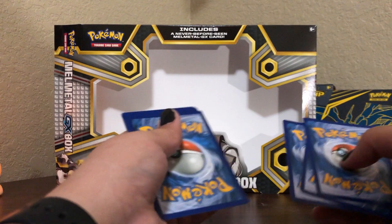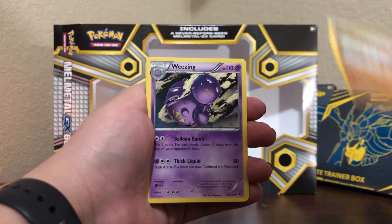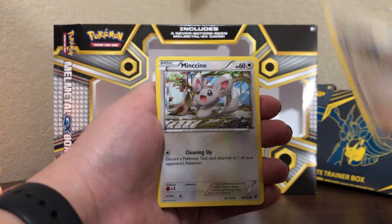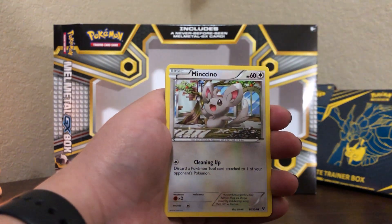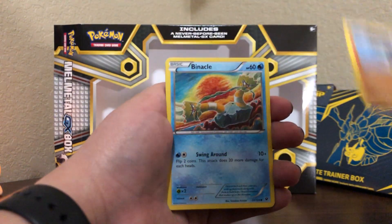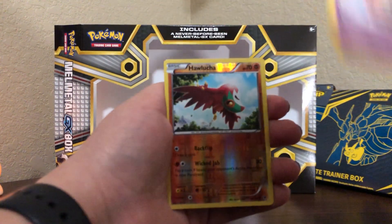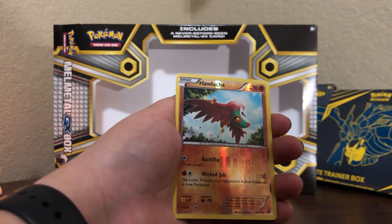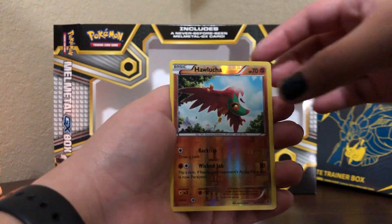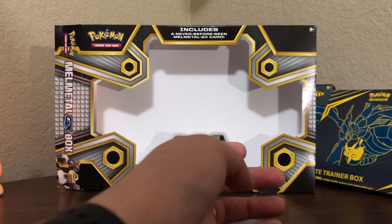It's three cards, not four, and there's no energy. So we're just going to run through these: a Hawlucha, a Weezing, a trainer card, Minccino, Riolu, Binacle, Celosis, Spoink. A holo Hawlucha — he looks cooler in the holo version. And the rare is a Bronzong non-holographic. So that's your Fates Collide pack.